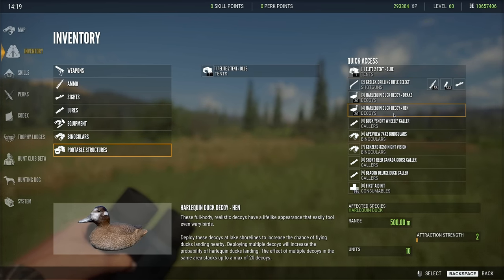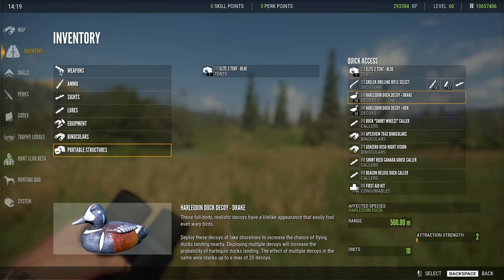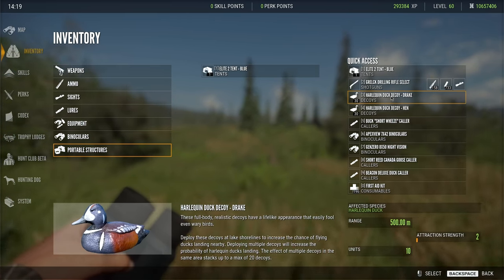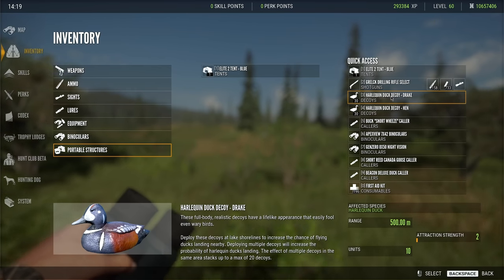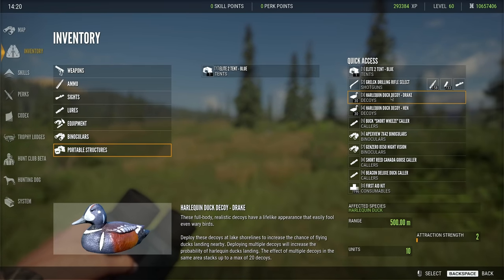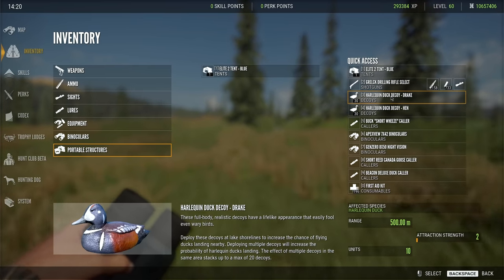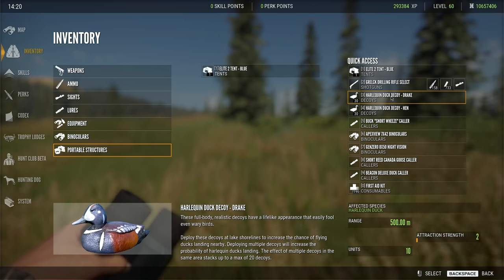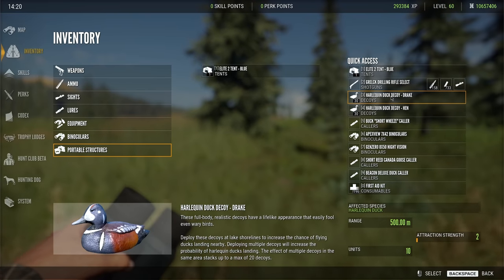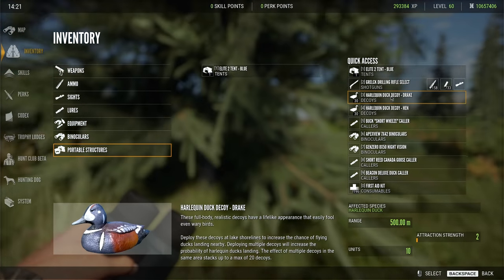Along with the 9.3x74R, which is a very strong round that covers classes five to nine. The other things we have is 30 Harlequin duck decoys and 30 male and female Harlequin duck decoys. This will get you three full setups because you need 20 per setup to get full attraction status. I'm going to assume that this map will probably include decoys for the new duck species, so take that into account.